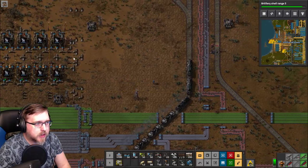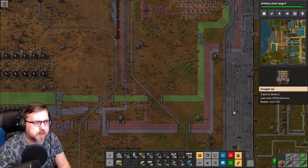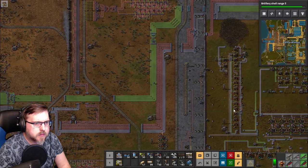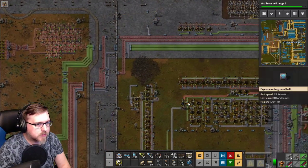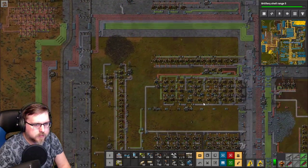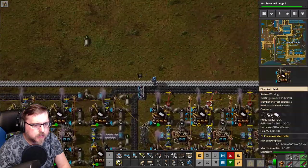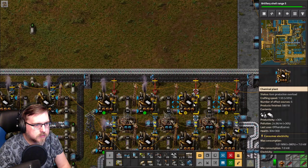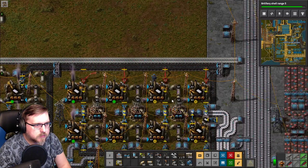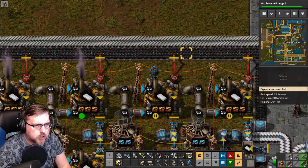Petroleum gas being as high as it is to the point where these are shutting off — I'm okay with that right now. There should be no excuse for plastic production to be low unless it's running low on coal. But it looks like we have green lights now. Coal...